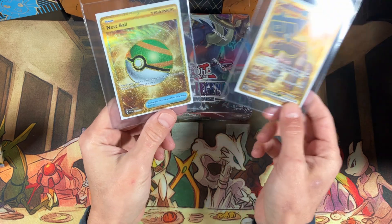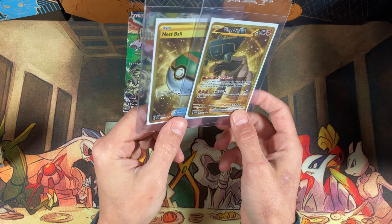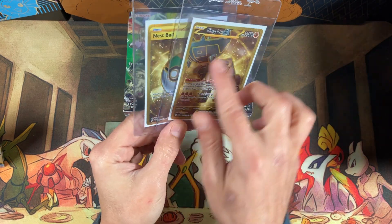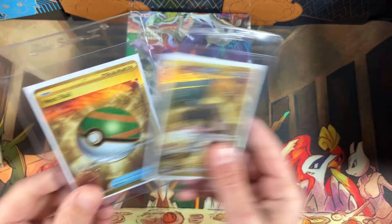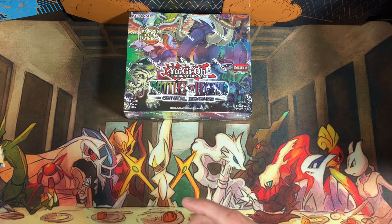Both cool cards — very nice gold, cool color. The Nest Ball is in good condition. The Tinglu EX has a little whitening on the top, but I figured someone would like to have them. So all you got to do is like, comment, subscribe, and you'll be in there for the giveaway.